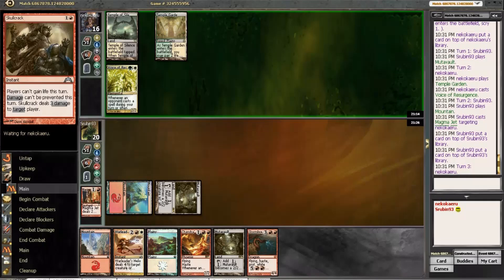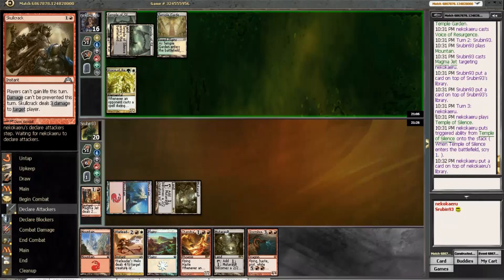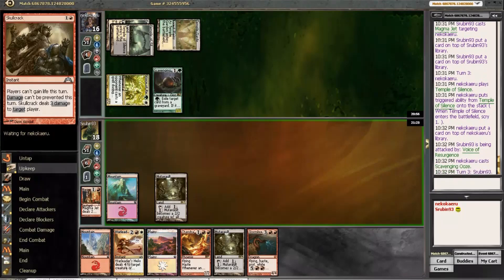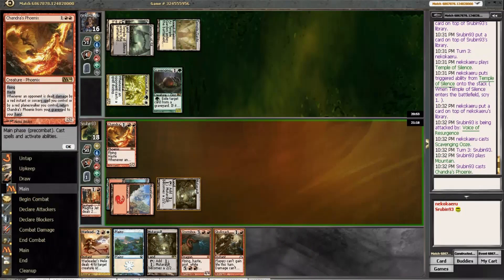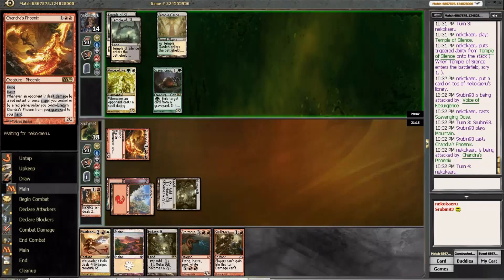We're hopefully going to be able to go Phoenix, Helix, Stormbreath Dragon, kill him. That's ideally our curve. The Helix should put in some work. If he plays another Voice of Resurgence we could be in a bit of trouble; if he plays a Sylvan Caryatid I'm much happier. Scavenging Ooze — also a bit of an issue because it has life gain attached to it, but since there's nothing in the graveyard and I don't plan on putting anything there, it may not be as great as he thinks.